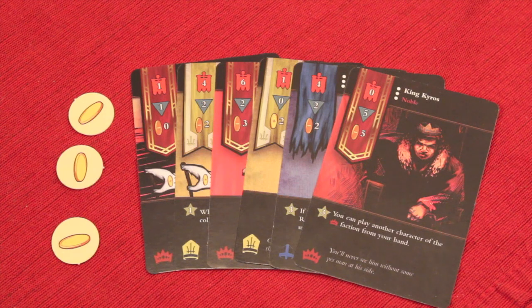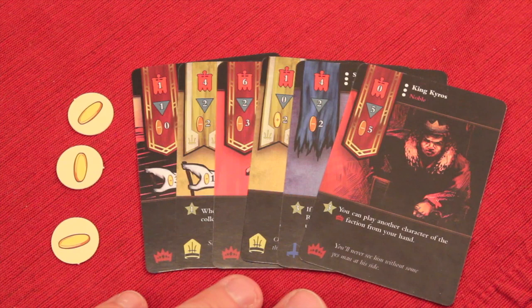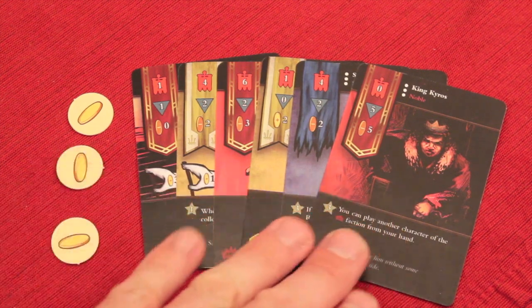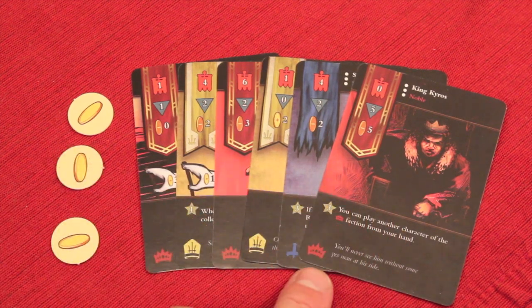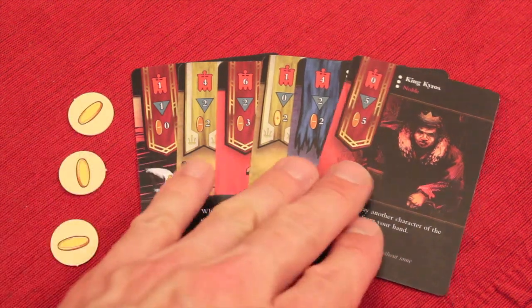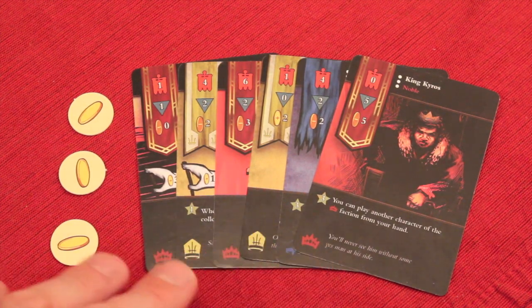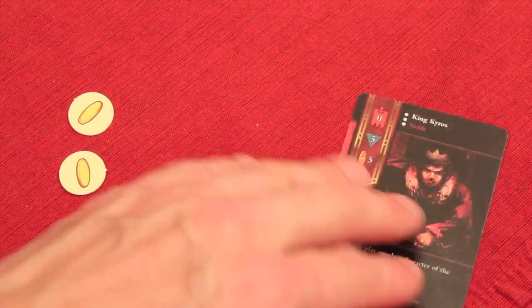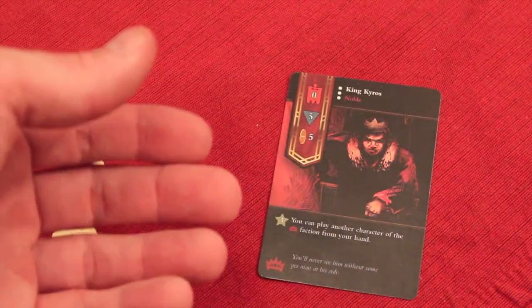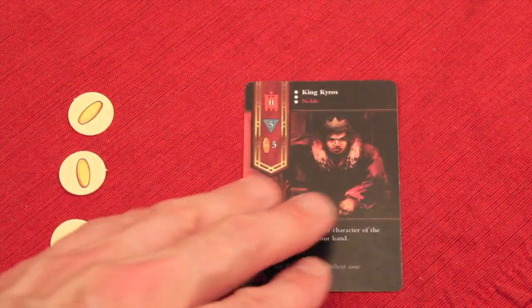The game has three phases. At the beginning of the game, everyone's going to get six cards and three gold. These cards are kept secret so no one else can see them. There are three different factions: the red cards, which is the empire; the blue, which is the rebels; and the yellow, which are the church. In this drafting phase, you pick one card to keep from all of these — let's say we keep this one — then pass the rest to the next player. You continue drafting until you end up with six cards.